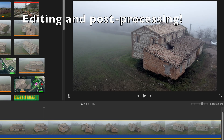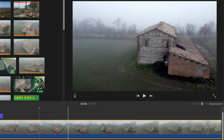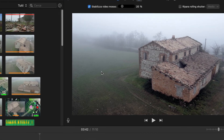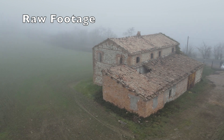Tip number five: editing and post processing. The footage from the mission may still have some imperfections and some shaking, but this can be fixed in post-production with your favorite video editing program. Just apply a shaky video stabilization filter, or simply by cutting out particularly rough scenes.